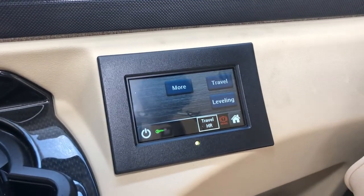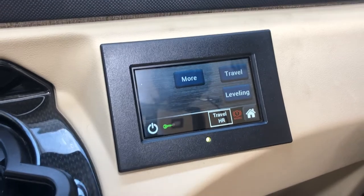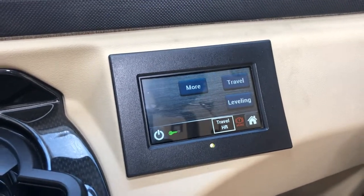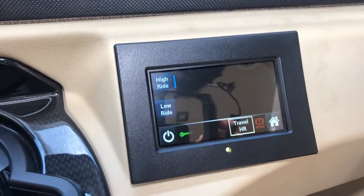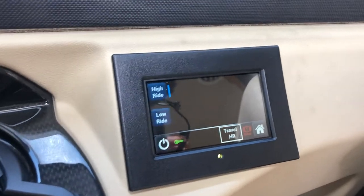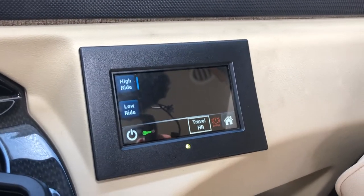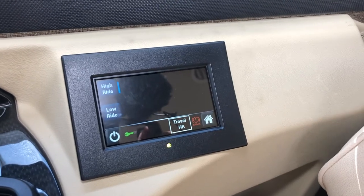We're on the home screen at the moment. You can access this by pushing the home button in the bottom right corner at any time. Your travel mode is located within your travel tab here, and we've got two modes within that: high ride and low ride. The little blue line next to the high ride icon shows that it's currently in high ride mode.